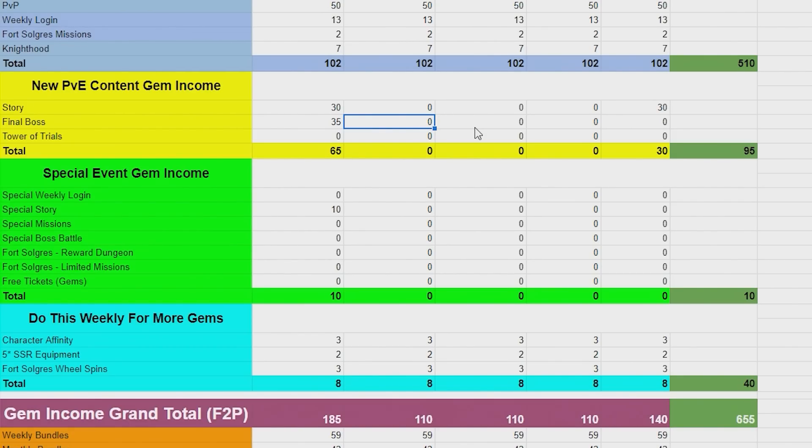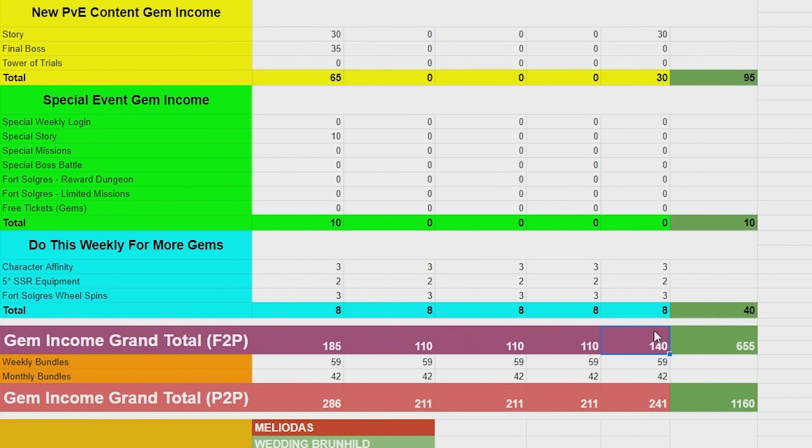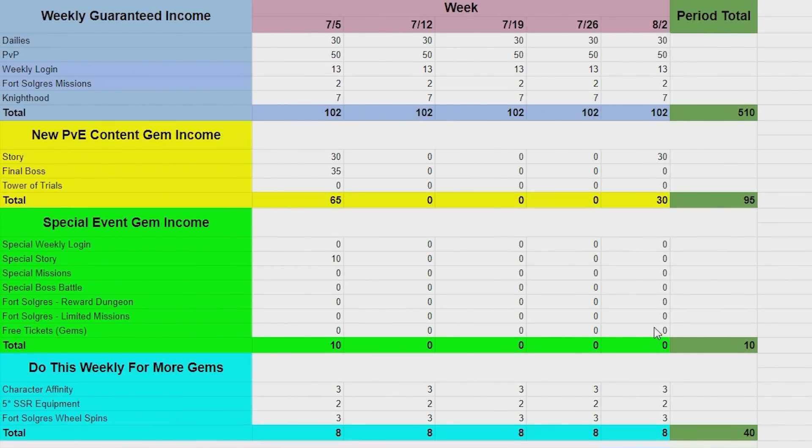Moving forward, I will only upload gem guides for massive banners — like before a Festival, before a collaboration — where I can say 'this is what you can obtain' to a bare minimum. For example, final bosses should come every month, but remember Legend difficulty exists so that's not a guaranteed factor. Tower Trials is also really spontaneous. If it's a massively gemmed update like the Liz update with 400 to 600 gems, I can record properly and do it.